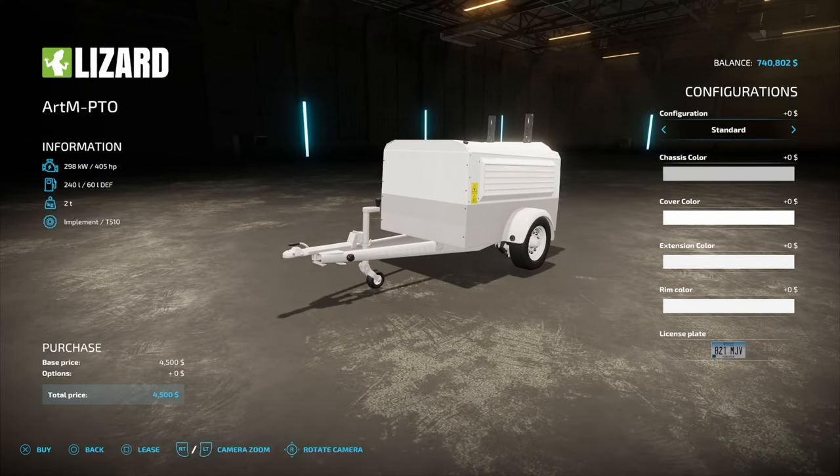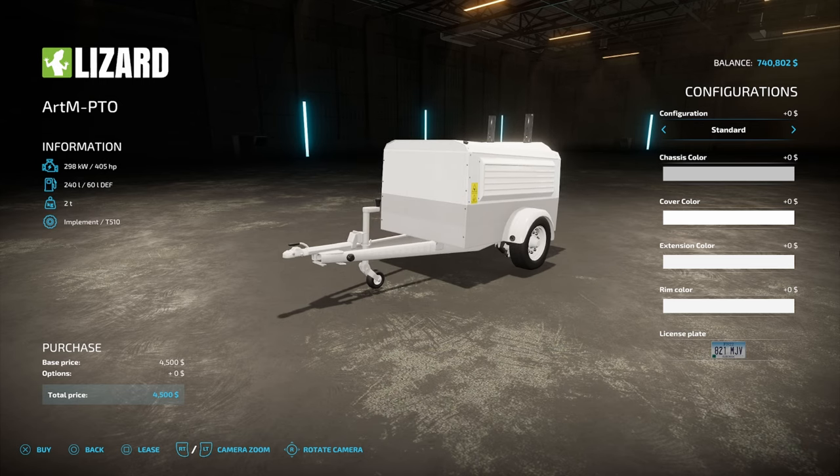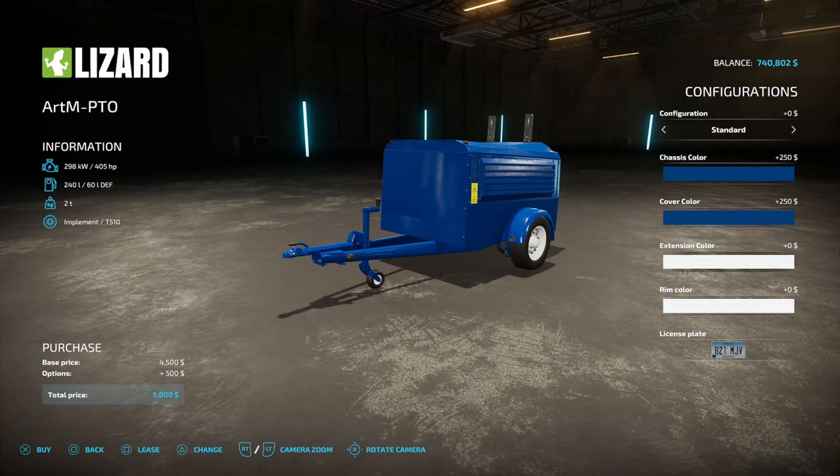We've got a couple of different ones. You can see that it's standard configuration or a methane configuration. The methane is gonna give you a little bit more horsepower — 40 horsepower or more — but for what we're doing today, I can just use standard. We got some chassis colors. I'm gonna go ahead and set this to blue so it matches my awesome Guvile DLC that we are using right here.